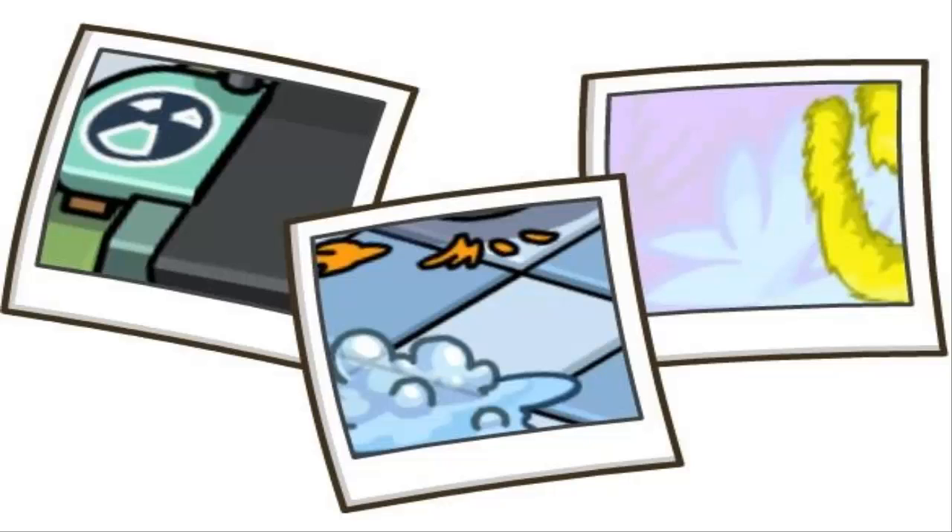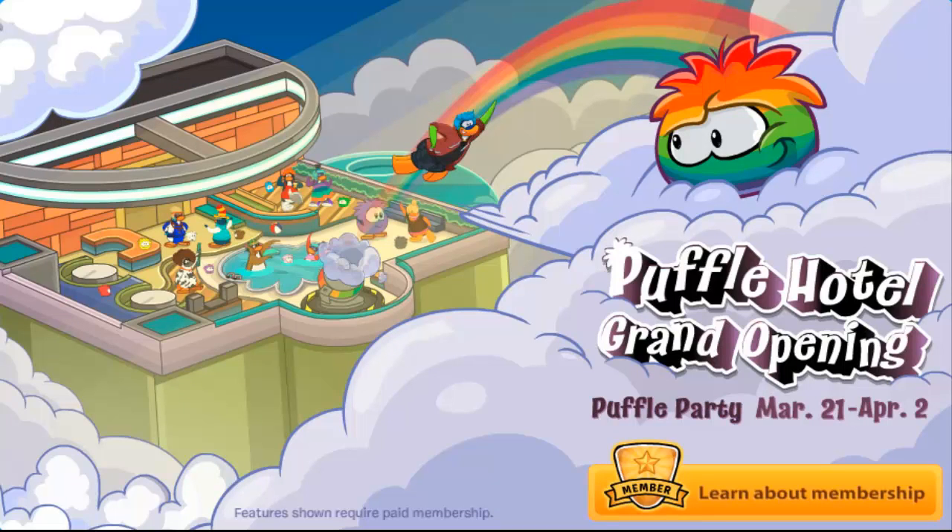Club Penguin did release these on their blog — it's basically just a few snapshots of what's going to be in their Puffle Party for 2013. Here is actually the newest log-off screen that Club Penguin has put up on their website. As you guys can see, it says Puffle Hotel Grand Opening, Puffle Party starting March 21st to April 2nd.